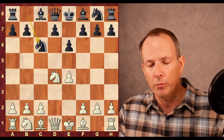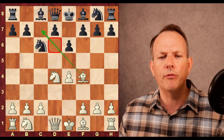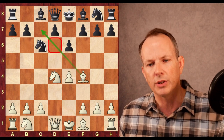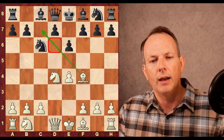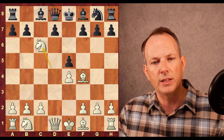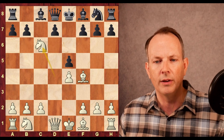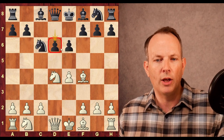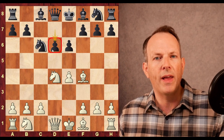Knight to C6, the Taimanov move order. Bishop to F4 — the idea is to take advantage of these weak dark squares at D6 and perhaps C7. There is no fork with the move E5, because then just Knight takes C6, and it hits the queen, and you don't win anything. So D6 is played to help sort of shore up that D6 weakness.